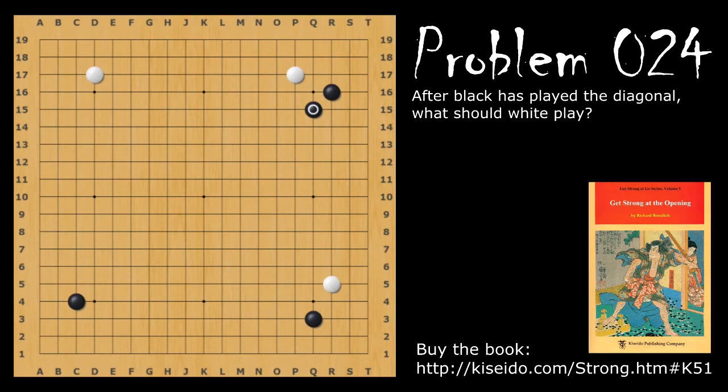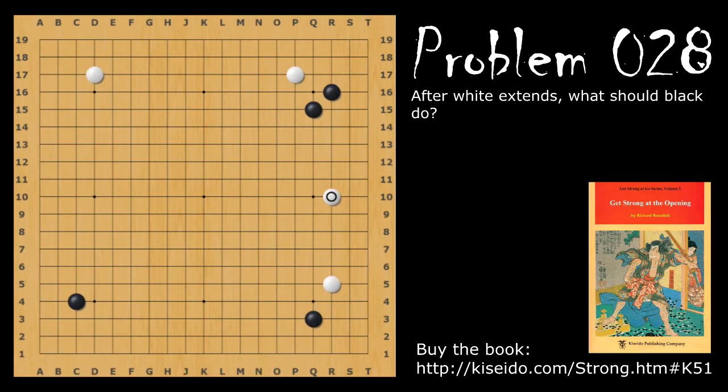Problem number 24 continues on from the shisaku opening. After black makes the diagonal here, what is white's response? White's best move is to play here, making an extension. This prevents black from being pincered.